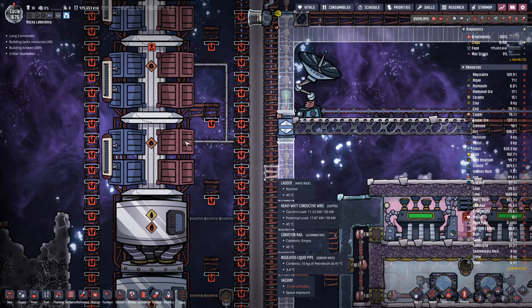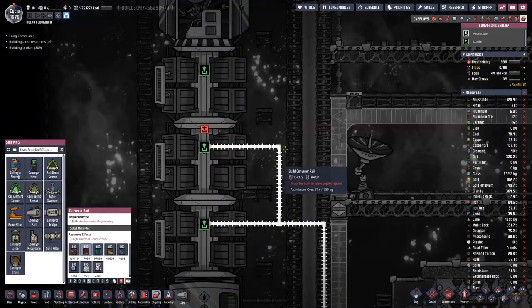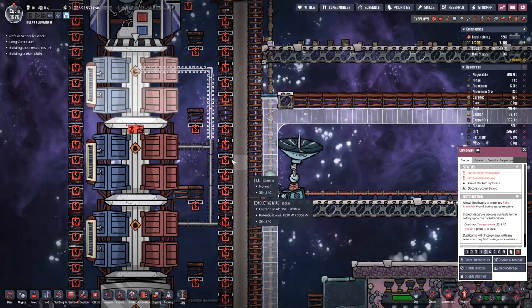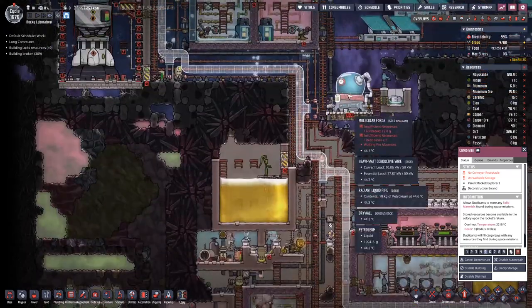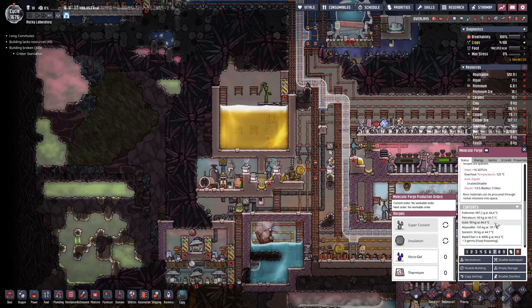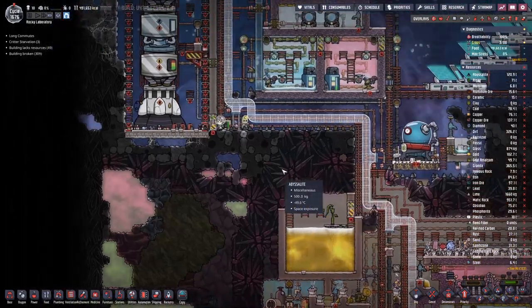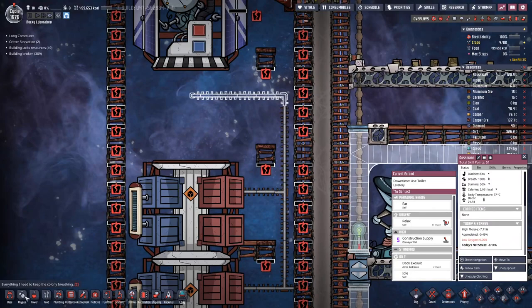Our next trip will still be to that close asteroid where we can get a bit of insulation — or rather, what is it called that we need from outer space? It's iso resin. And with that we can craft insulation, should we have enough reed fiber. But here we can see another issue.